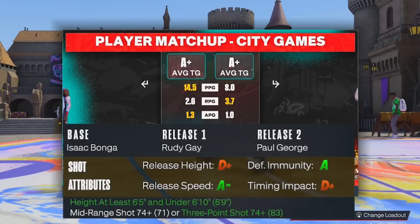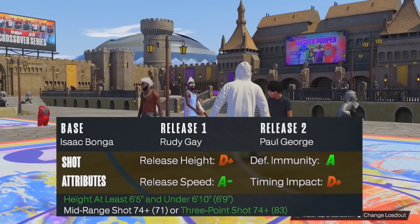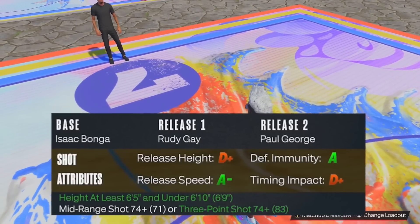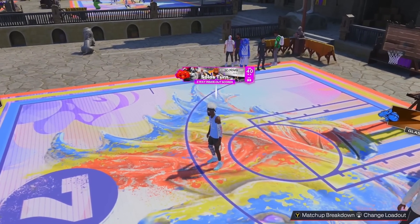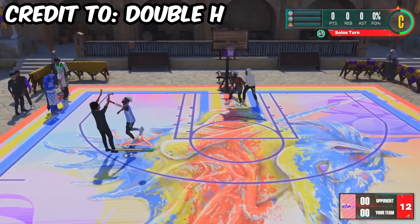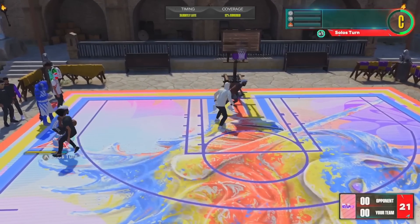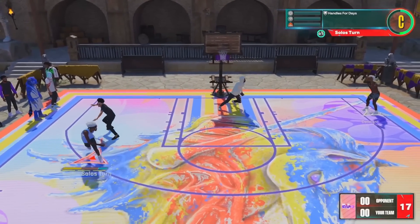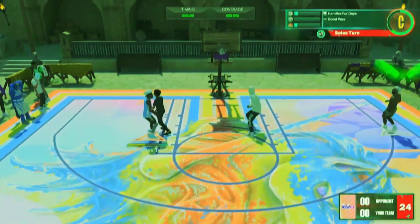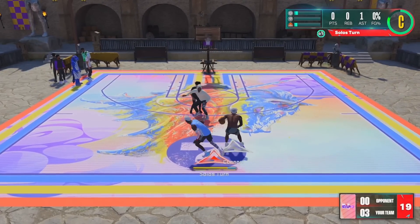Jumping into jump shot number eight: base Isaac Bongo, release one Rudy Gay, release two Paul George, 100% speed, 27 to 73 blending. This is recommended by Double H — or at least he said this is set shot 25, which I knew of. When I looked at his video, he said this was a solid jumper. Connor starting us off with a green in the corner. What is Connor on? We're trying to test jump shots over here but he's not even letting us get a chance.